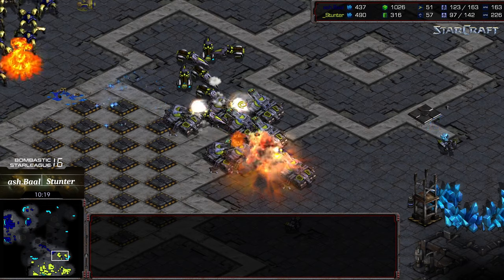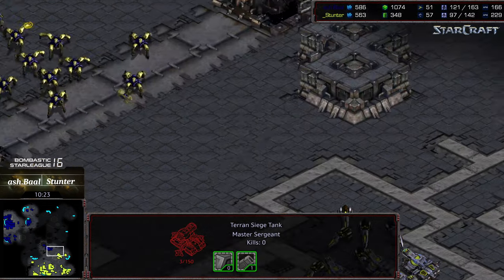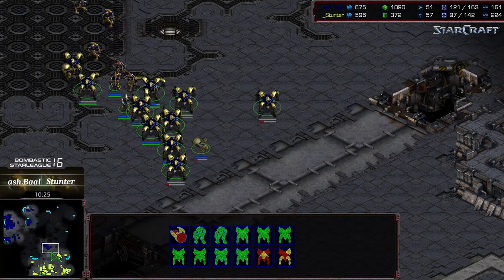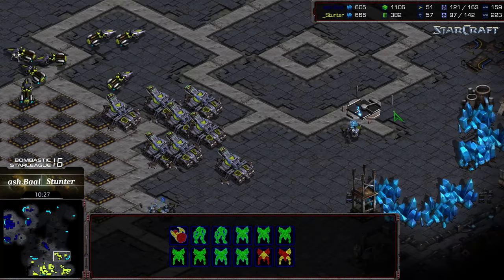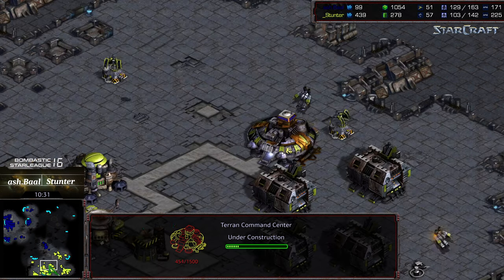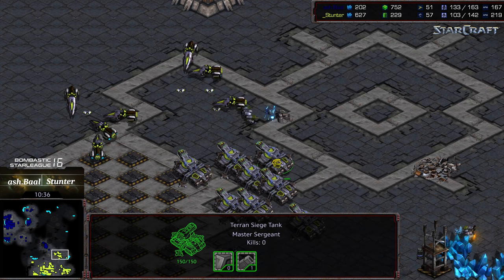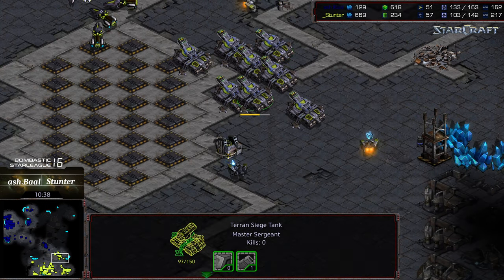Ashball is moving out but into a potentially superior siege position from Stunter. The dark templar engages amid the tanks — comsat very quickly. Some splash damage on the rear siege tanks, Ashball gets a couple of siege tank hits and backs out. Interesting — Stunter looks like he's thinking of double expanding with a command center building on the ground, planning to lift off and go to the northern position, relying on Ashball playing passively.